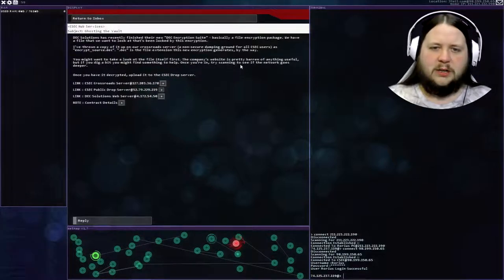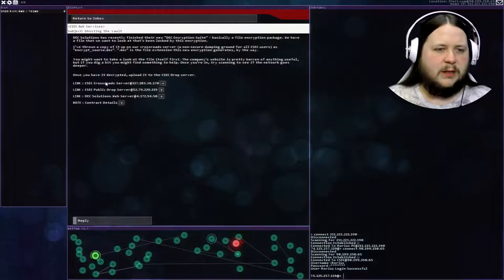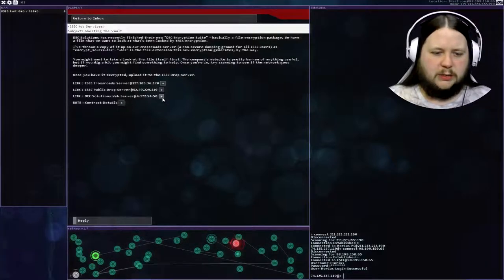Once you're in, try scanning to see if the network goes deeper. Once you have it decrypted, upload it to the CSEC drop server. We've already got the public drop. Let's go have a look at the CSEC Crossroads server. I don't have a login for this - I'm going to have to probe it. Open ports required for hack: none. So I can just port hack it.